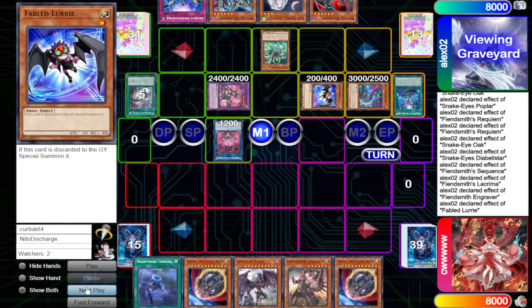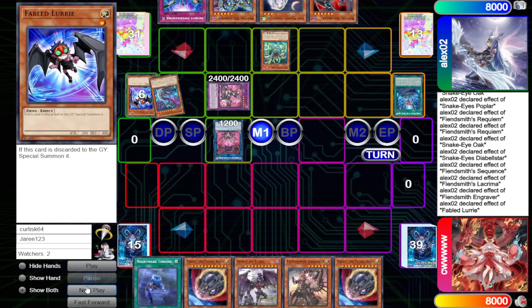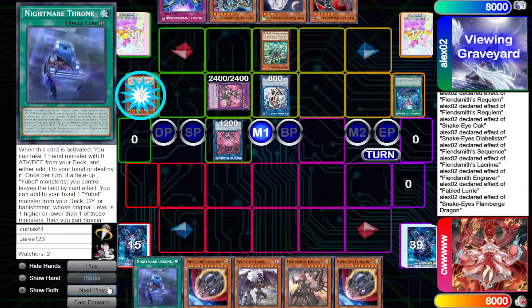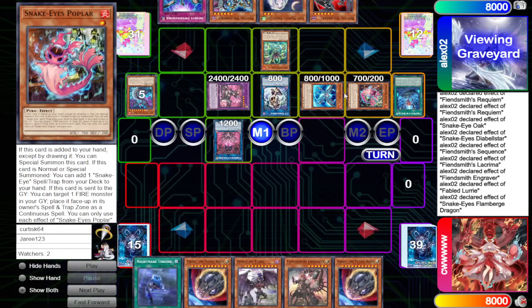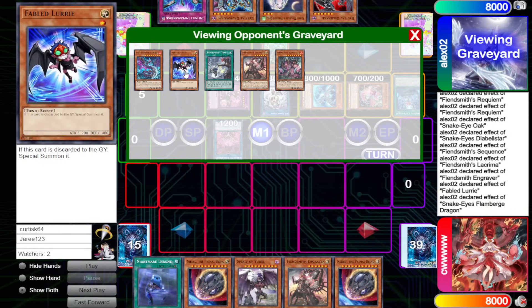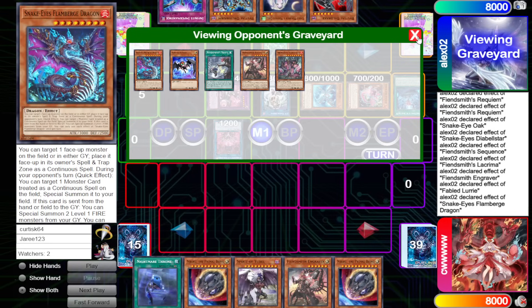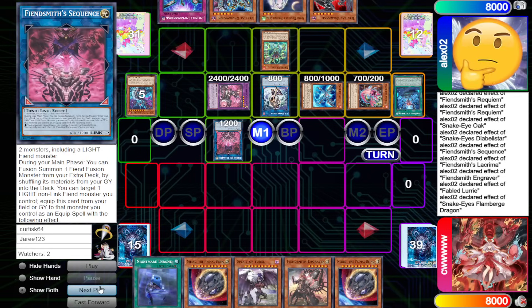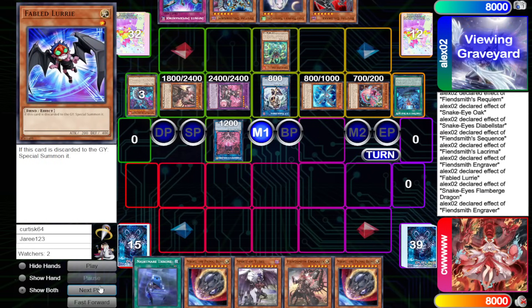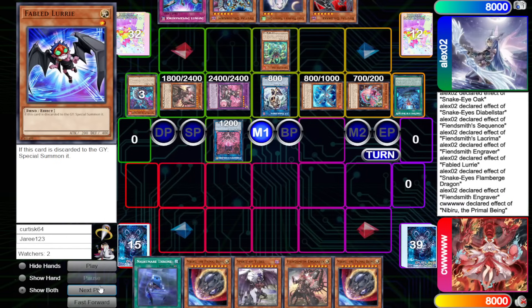Lurie effect Special Summons itself out, then Lurie plus Flame Burge go into IP Mascarena, and Flame Burge effect Special Summons back out. We didn't have to make IP there with Flame Burge but we decide to do it, bringing out a few bodies. No Nib — activate Engraver, Shuffle Back, Special Summon out, then try to activate Tract.